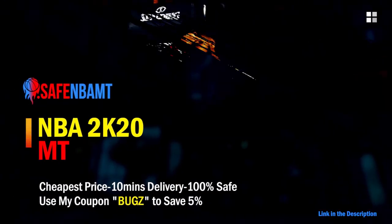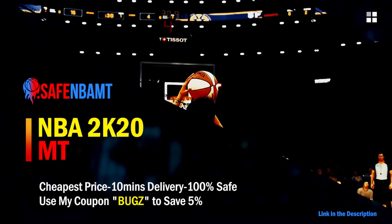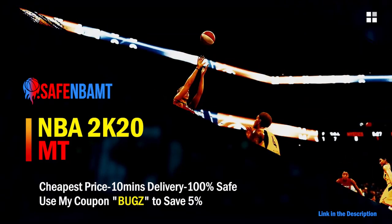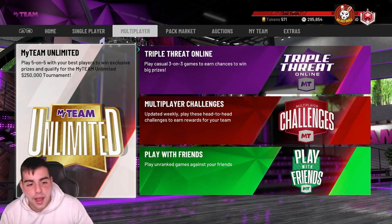If you want cheap, fast, and reliable NBA 2K20 MyTeam coins, head on over to nbasafe.com and use code BUGS for five percent off at checkout. What's good YouTube, it's your boy Bugs back on another NBA 2K20 MyTeam video.